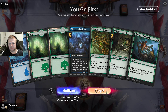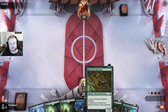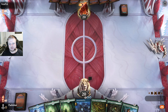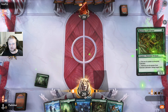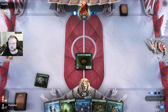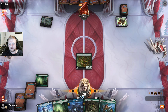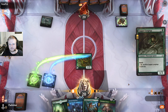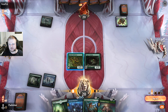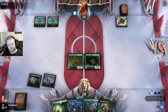On the play with a very nice hand — of course this hand doesn't do anything immediately, it has to draw some cards that do business, but I have a lot of those in my deck. Opponent is mulliganing. They kept six. There's already something decent to play — a Skull Bomb.